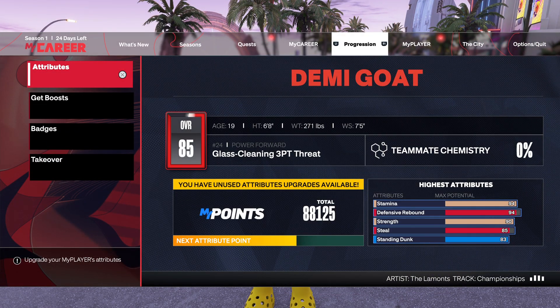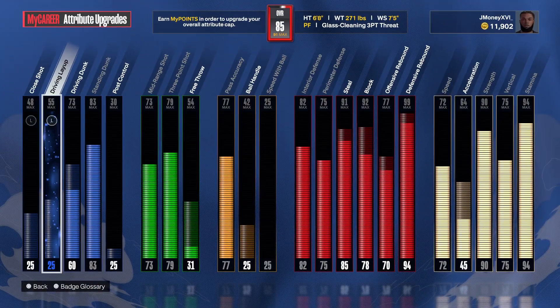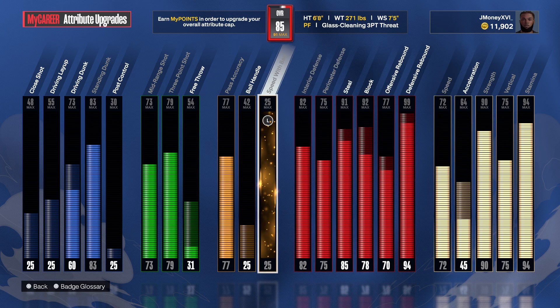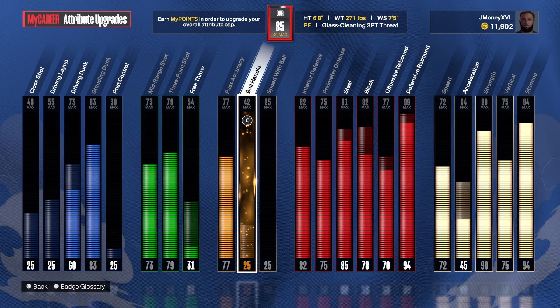First I'm going to show the build real quick because speed matters with your motion style. I have a 72 speed. Acceleration does not matter at all because you're not going to be dribbling — as you can see I have a 25 ball handle. You're not gonna be dribbling the ball.